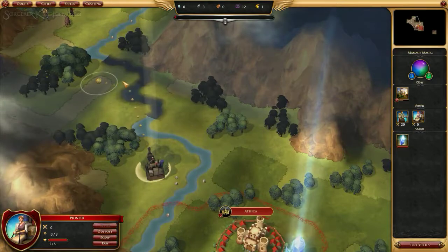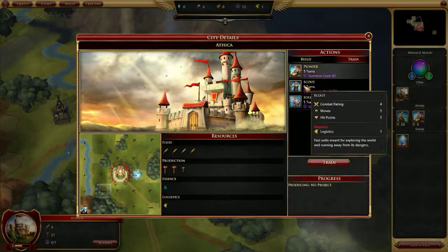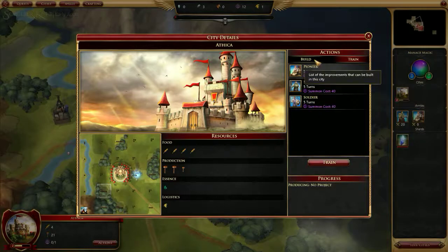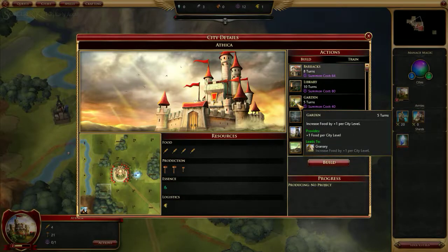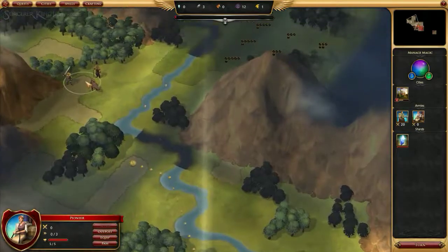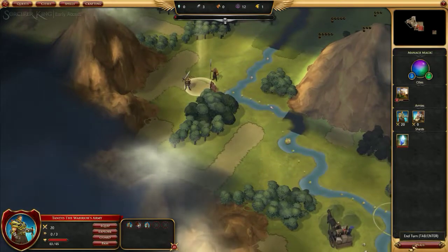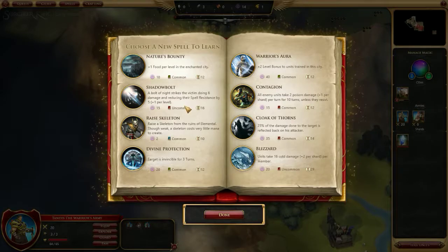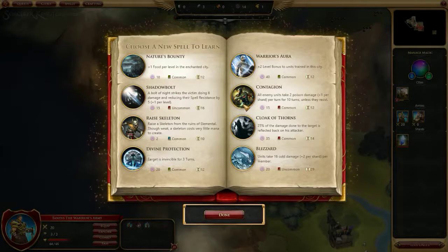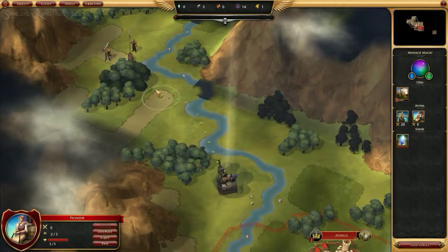Our pioneer will be done in one more turn — and there he is. We're going to send the pioneer up there very slowly. We're still not building a lot of buildings. Let's build a garden and then a scout, because I want units down here so nothing pops up and attacks us. Let's go for the Warrior's Aura because that could be useful on a city if we ever remember to do a city enchantment.